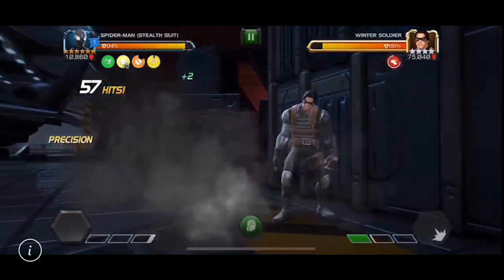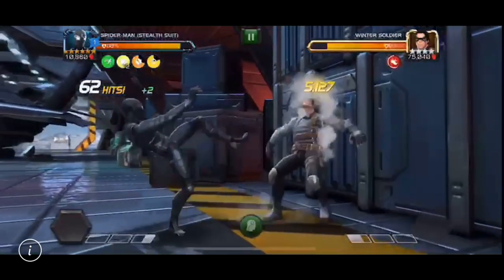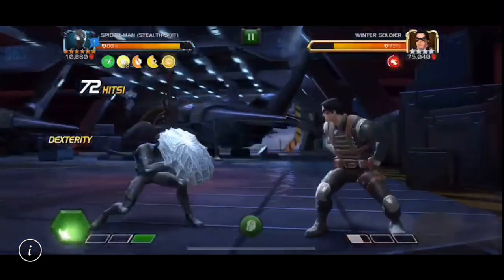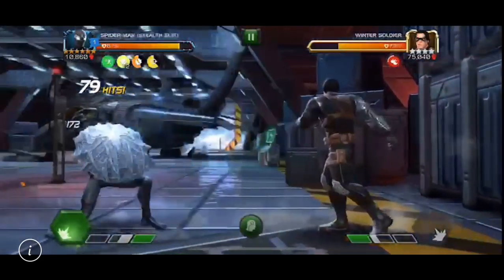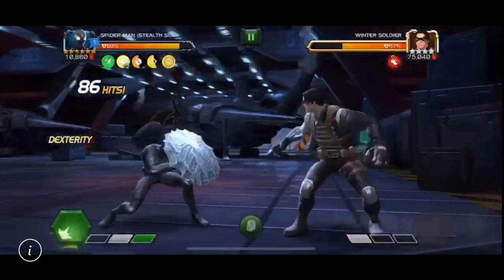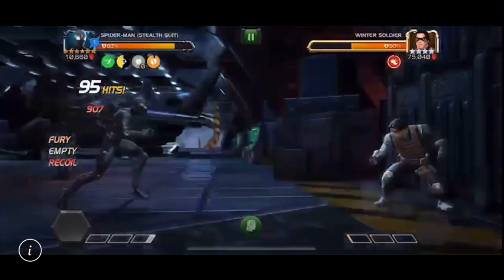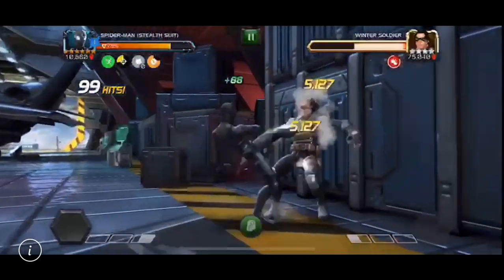Flashbang cartridges apply a vulnerability debuff that adds critical damage while the buff is active. Web foam cartridges apply a slow debuff, canceling unstoppable and evasion as long as the opponent does not have class advantage — which is also key. And with this debuff active and not fighting an opponent with class advantage, Stealth Spidey cannot miss, which is pretty cool. Tranquilizer web cartridges apply an enervate debuff preventing the opponent from gaining power while Stealth Spidey is attacking.